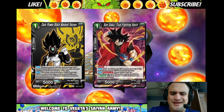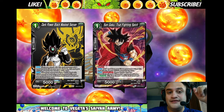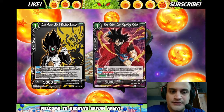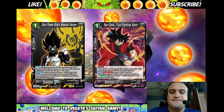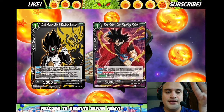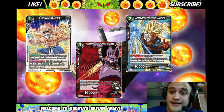Dark Power Black My Saiyan makes your opponent drop two cards if they play something with a non-keyword skill played with red, pink, or green — they have to drop two cards, and it works on anything 15k or less. A lot of decks are shut down by Dark Power Black My Saiyan. Sun Goku True Fighting Spirit is very similar — if your opponent wants to use a counter skill, they have to choose a card in their hand and send it to the warp. Both of these cards are very good. Four of each.